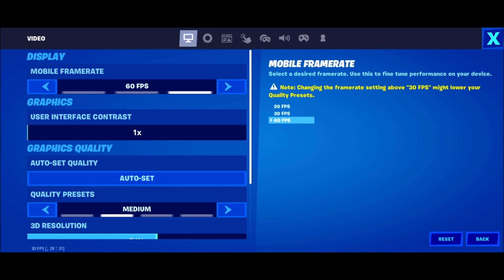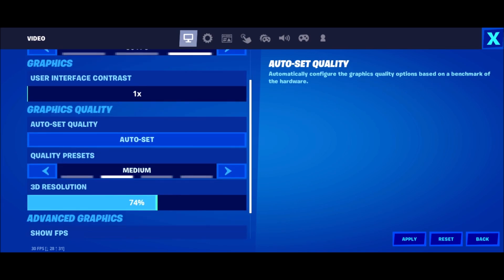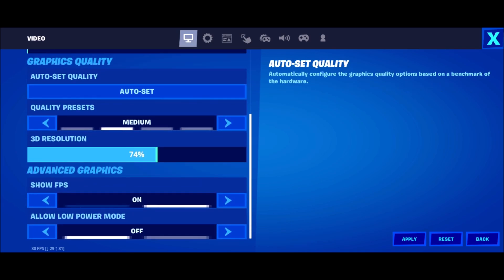The first setting is the frame rate. I really recommend using the maximum one available for you. Normally you will not have 90 FPS if your phone is not compatible. I have the new S21 and technically it's compatible — my screen is 120Hz — but I still can't do 90 FPS in this game. So I have three different brackets: 20, 30, and 60. I just recommend going to 60, because after that we'll have more graphic parameters to boost our FPS.